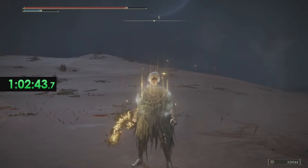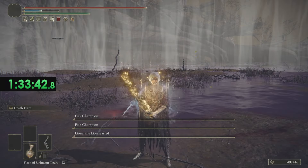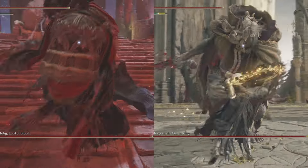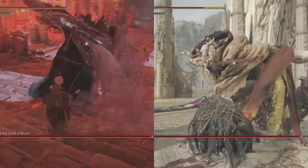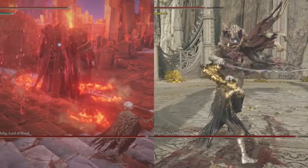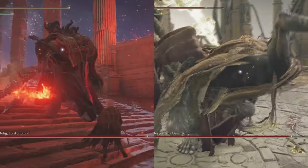We take Radahn down, which gains us access to fight the Crucible Champions. With them defeated, we get Fia's Mist, which inflicts Deathblight. Instead of showcasing each Remembrance boss, I will go through the more notable ones and talk about them in the video. If you're interested in other Remembrance boss fights alongside my full streams, check out my second channel, which I will link below.